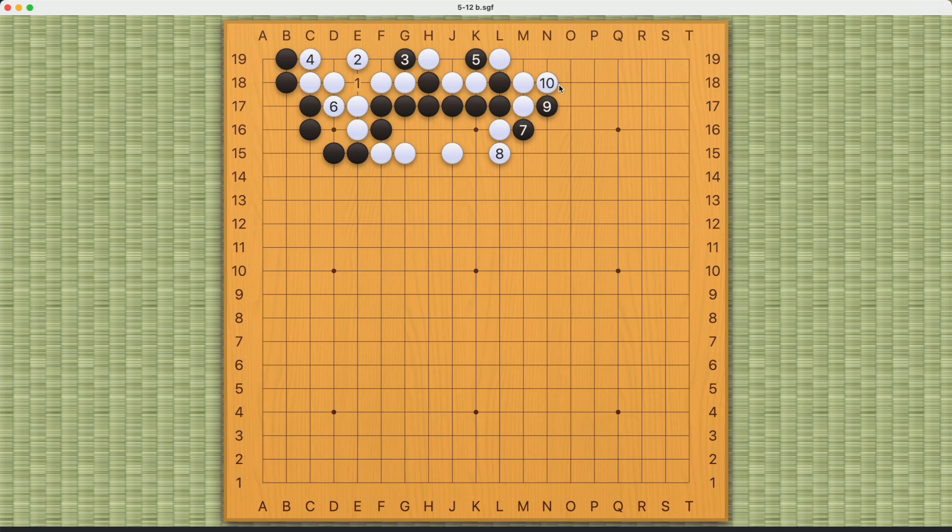If white extends here, black can make this move — something like this. If white plays here, black can atari and escape — this is good for black. Of course white will want to crawl on the second line, making it harder. But black can play this double hane on the second line and atari twice on the first line. Black should be able to make a real eye here. If white plays this move, black can probably cut off move 20, so once white extends, black will be able to live this way.